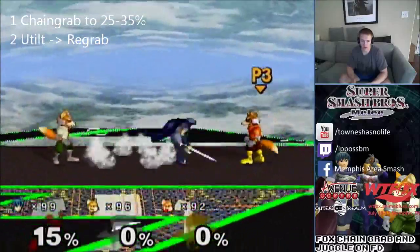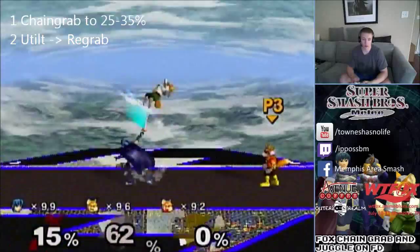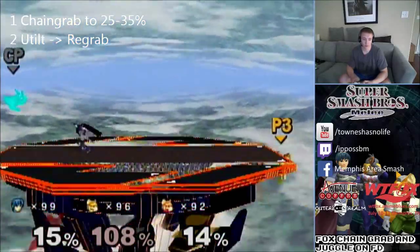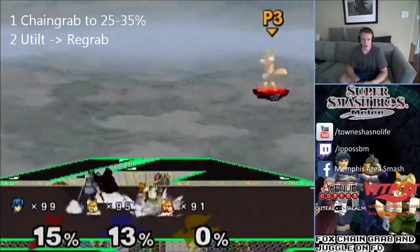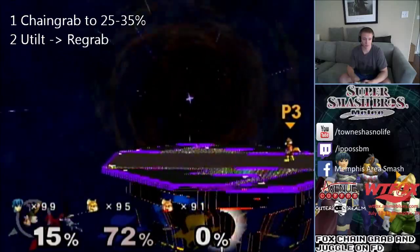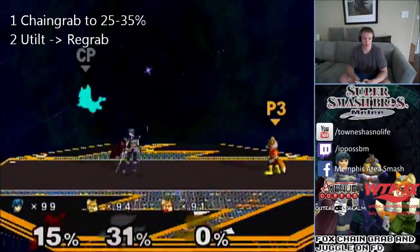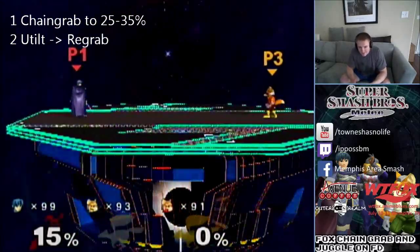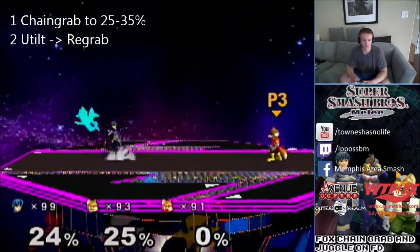Let me show you a couple more reps of the up tilt re-grab. You've got the chain grab, look out for the pivot grab if you need to, and then go for the up tilt re-grab — do an up tilt, turn around re-grab, and now you're into the cool combo. I missed the re-grab there because I didn't tip my up tilt. The up tilt re-grab is definitely the second phase of this and very important to practice and master.